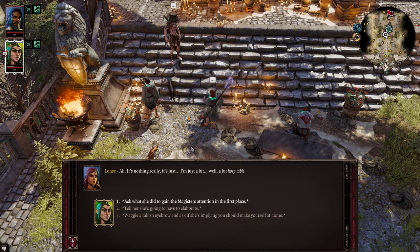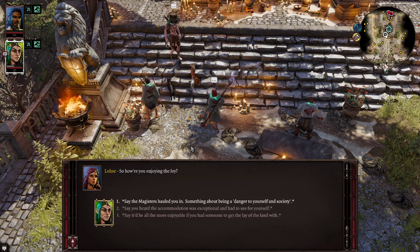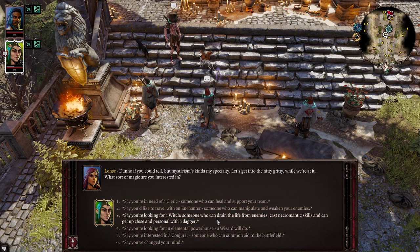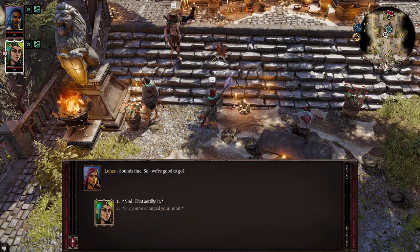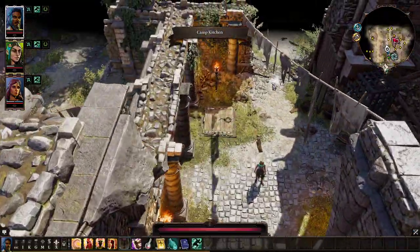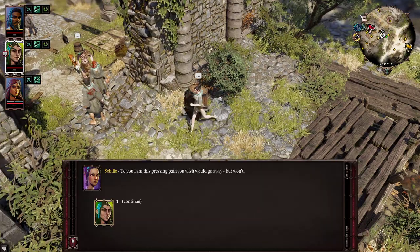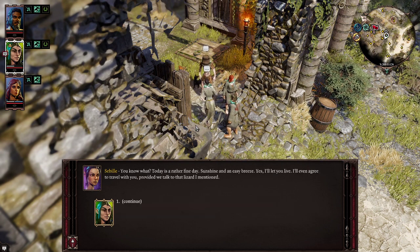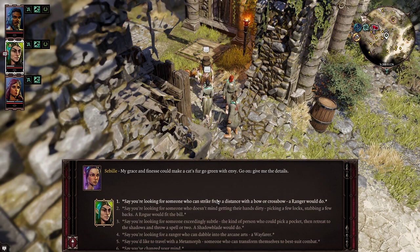We're going to use him mainly for crowd control. The second character we're going to take is Loza — she's going to be our support character. We want to make her a summoner, the Conjurer type. Which brings us to our third companion, Seville, who is going to be our damage dealer. Keep in mind she's the only elf you can get, so I would recommend making her a damage dealer. We're not going to make her a rogue — we're going to make her a ranger.